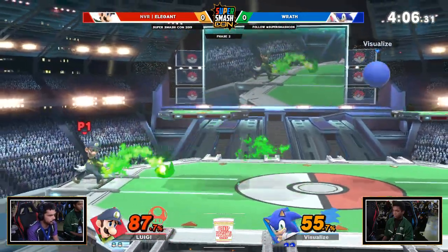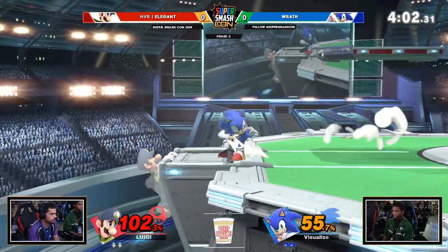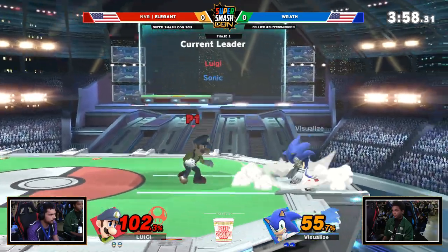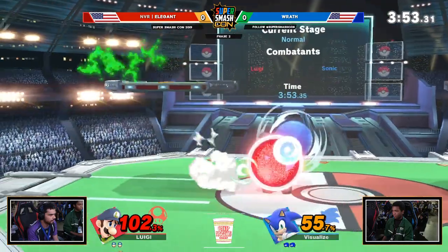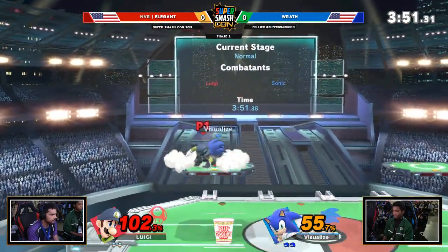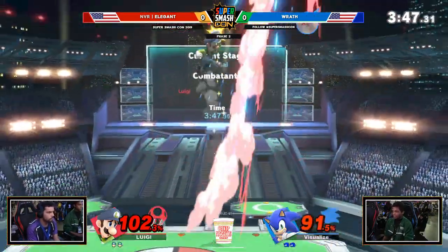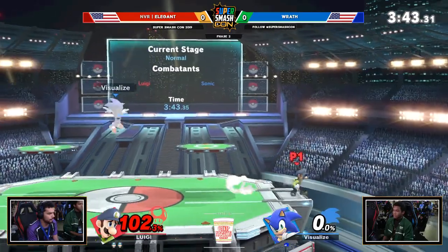That was a fully charged Spin Dash. With Sonic, if you go for the down B or the side B variant, if it becomes fully charged, it becomes the same type of Spin Dash — whenever he's got that yellow aura around it. You can't hold it forever, like he was trying to do there. You can't just give up — it is a commitment. Clanking with it is such a good option. He gets a super jump punch. Elegant stealing his stock — lickety split, I love it.